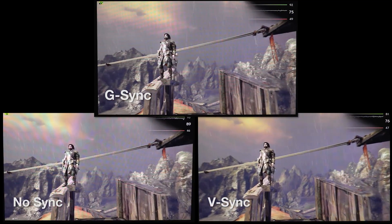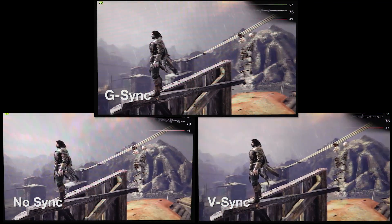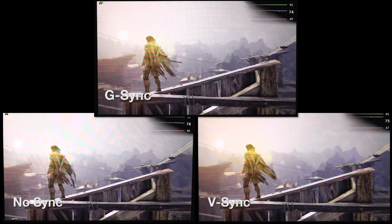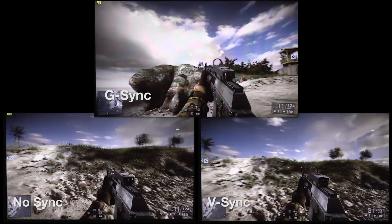Despite running at high frame rates on our test system, Shadow of Mordor suffered from some odd graphical artifacts and glitches, mostly seen in the distance, as well as on complex physics interactions like rain bouncing off clothing. Since the frame rate is already maxed out, G-Sync mostly helps smooth out the artifacts seen during momentary drops in rendering time.